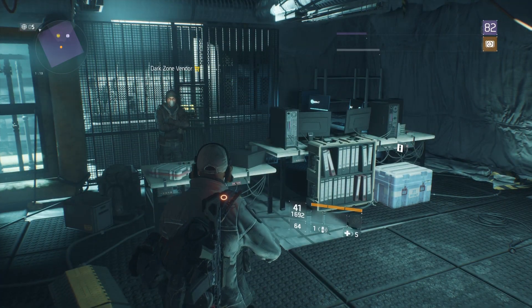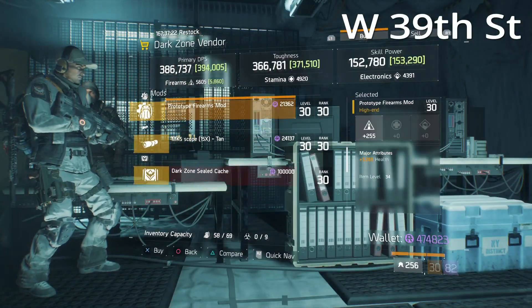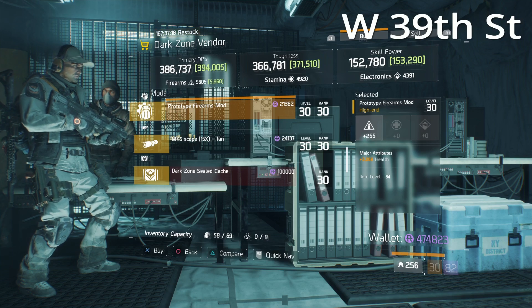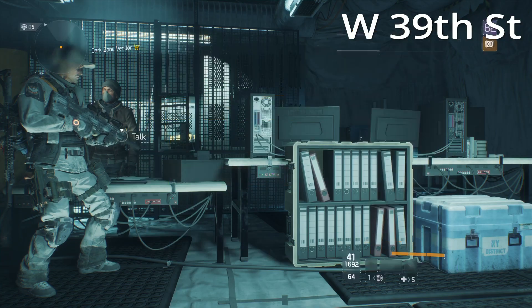Over at the West 39th Street DZ checkpoint he has a pretty good firearms mod — 255 firearms with 3269 health. Pretty good mod.